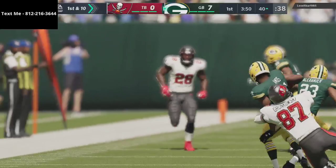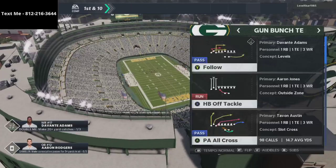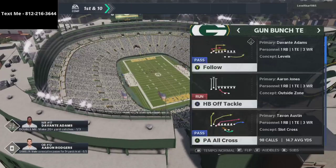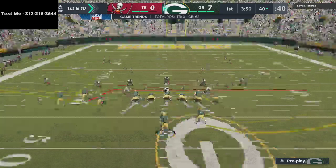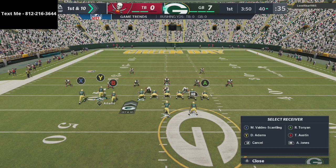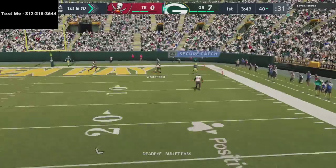Defensively it pretty much comes down to stopping slant routes and crossing routes. Those are the routes that can give me the most trouble. Offensively, one of the new plays I'm really liking out of bunch tight end is the tight end corner — I wasn't doing a great job reading it before, but it's super glitchy and super effective against zone drops.